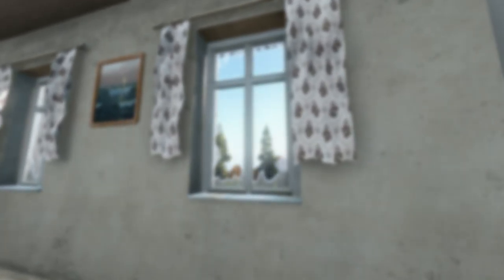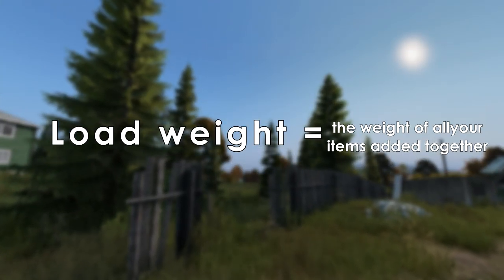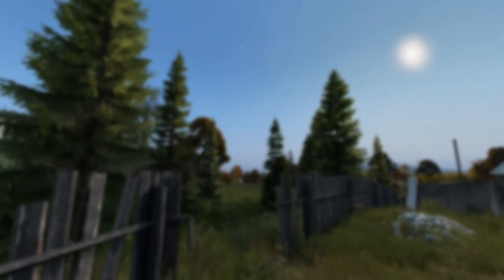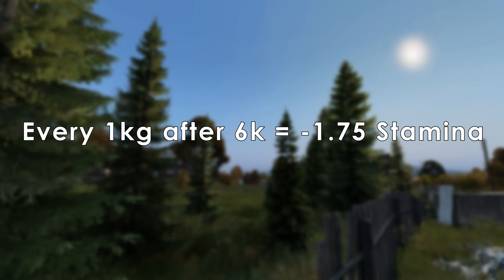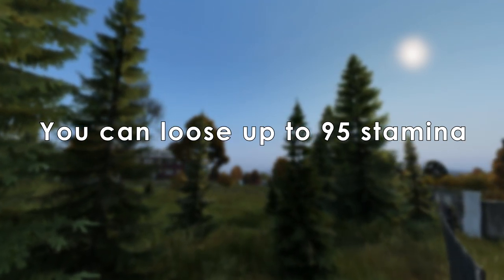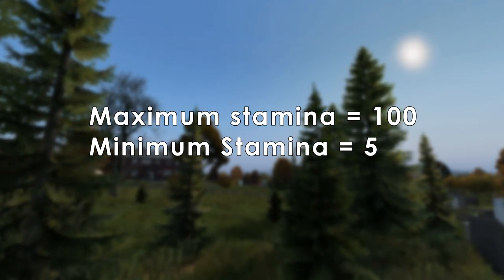Your character starts with the max 100 stamina, which is then modified depending on your load weight. Load weight is determined by the amount of items and weight of each item you are carrying. You can carry up to 6 kilograms with no penalty to your stamina. Every 1 kilogram after this will cause you to lose 1.75 stamina. You can lose up to 95 stamina depending on your load weight, leaving you with only 5 max stamina.